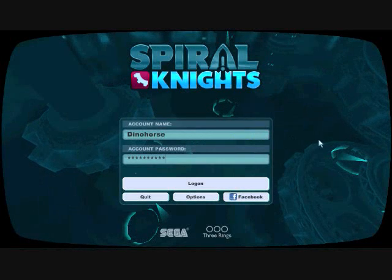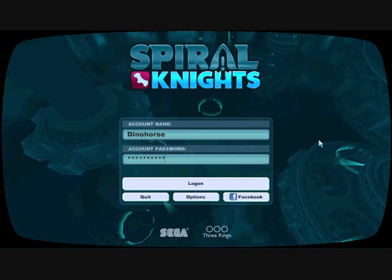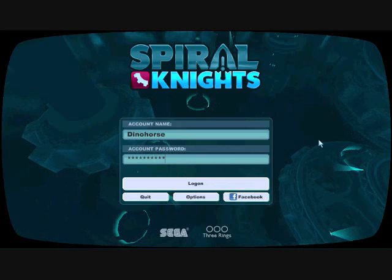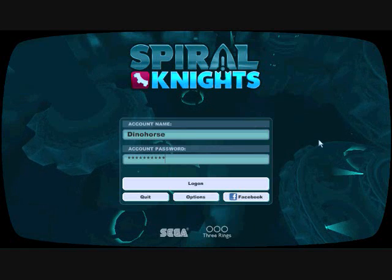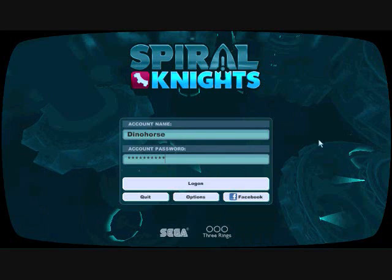Hey, I'm the Dino Horse and this is part one of my Spiral Knights tutorial. Spiral Knights is a free-to-play MMORPG. You can get it at Steam or at the website SpiralKnights.com — I'll put the link below. You just create an account, download it, and you get to play. The game makes its money on micro or in-game transactions.